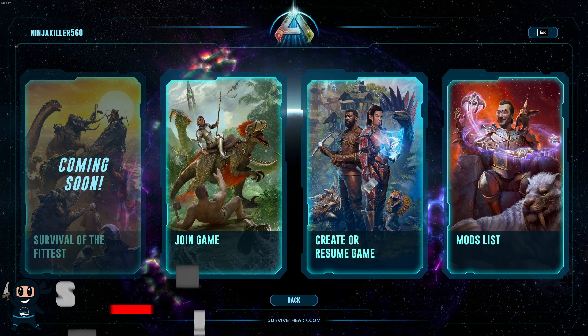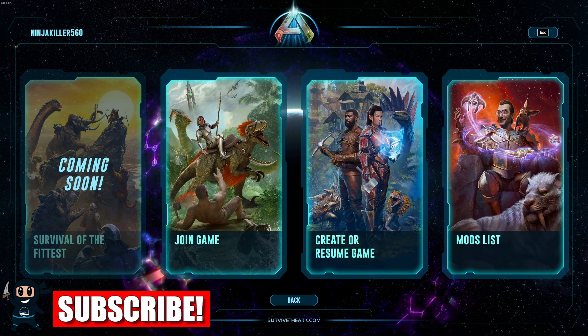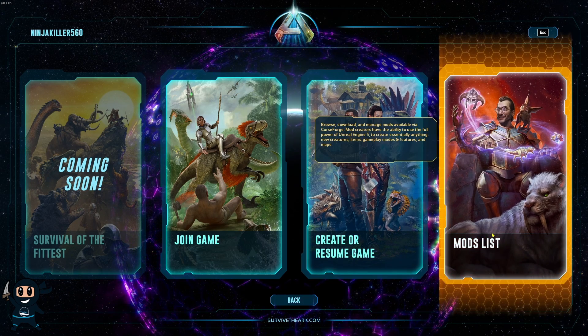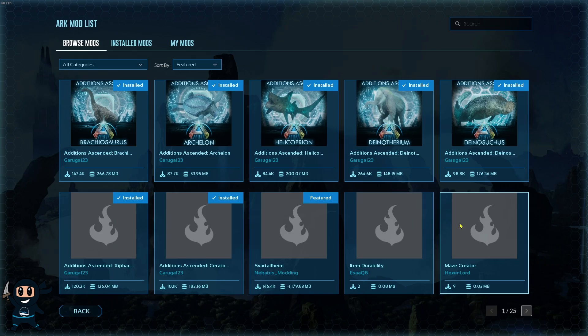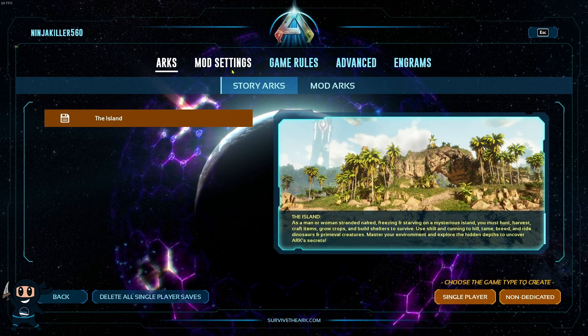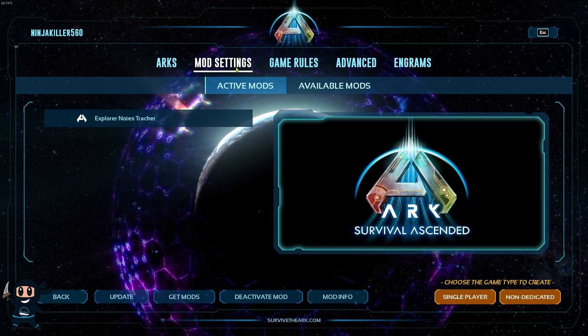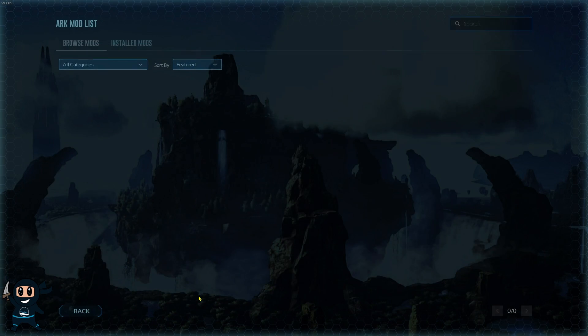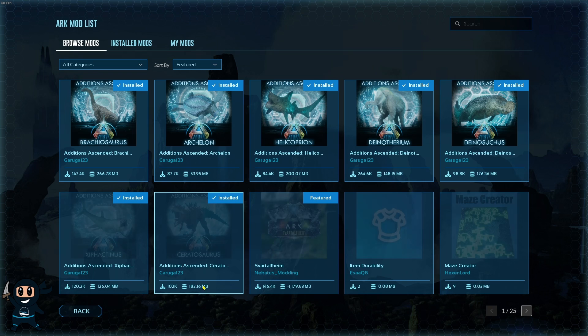To add mods to either your single-player or non-dedicated server, you need to either select the mod list or the Create or Resume Game panel. Selecting the mod list will take you straight to all the mods currently available. Alternatively, if you select Create or Resume Game, you will need to select the Mod Settings tab and then press the button at the bottom called Get Mods.